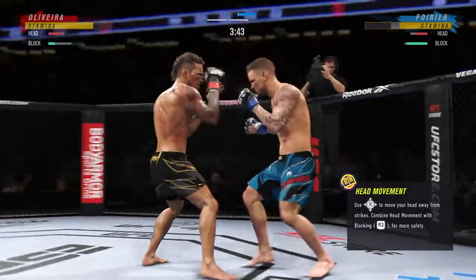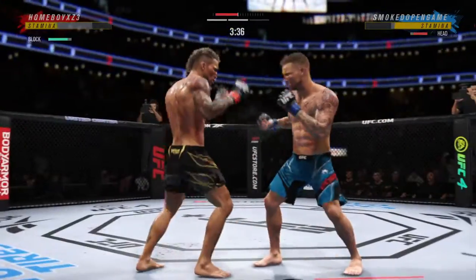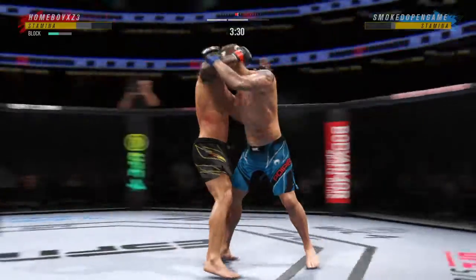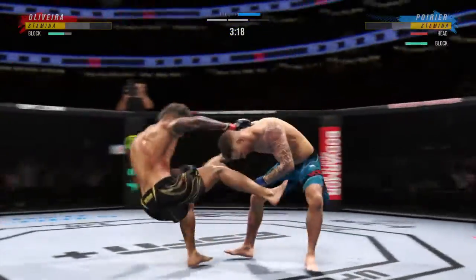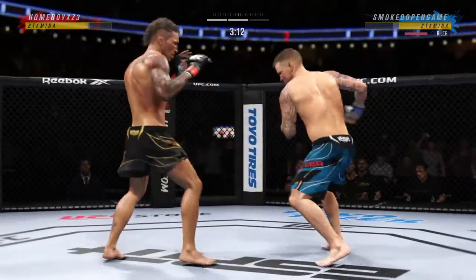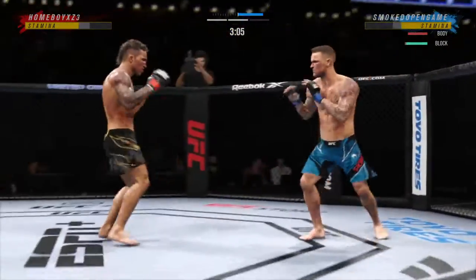Nice job by Dustin Poirier — he sticks the target and then moves his head off the center line to avoid the comeback shot. He's watching the counter with that beautiful straight left. The numbers continue to pile up: 71 total strikes have landed for Dustin Poirier. He's close to the ankle pick now to get him down. He's got the ankle pick. Let's see how he advances from this position.